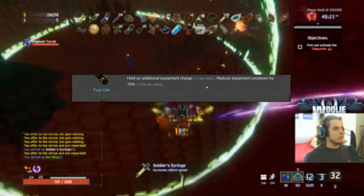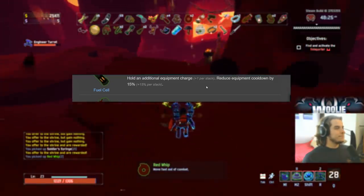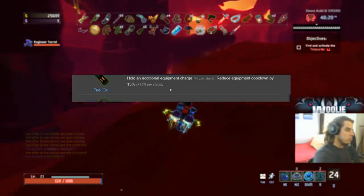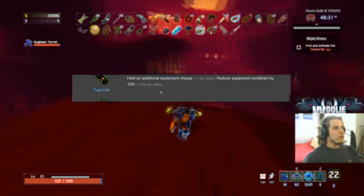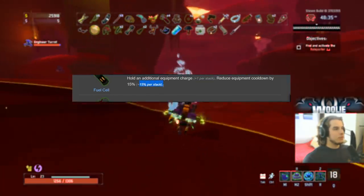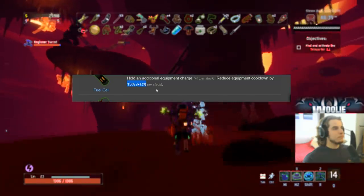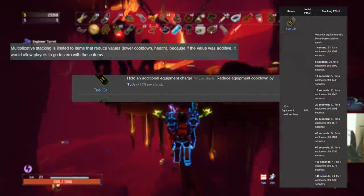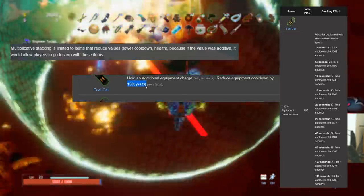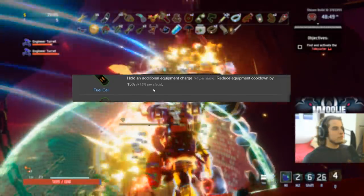Fuel Cells are nuts — S-plus for sure. Equipment is very, very powerful in this game and essential to progressing in the later stages. You get plus one equipment charge per stack and 15% cooldown reduction. The only downside is the 15% does not scale linearly — I'll put up a clip of the actual percentages, but you don't get 30% cooldown reduction with two. Nonetheless, still S-plus. So, so strong.